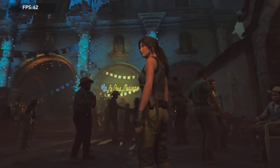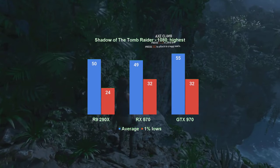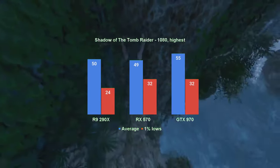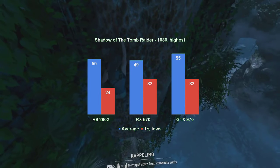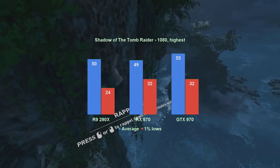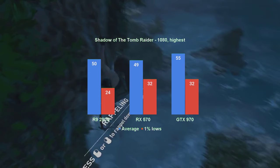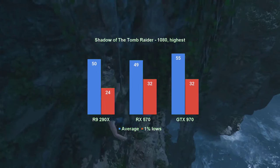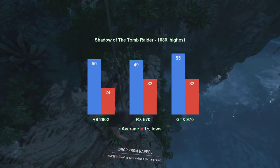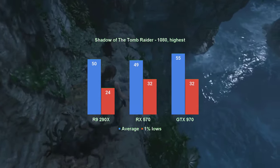For the next game we'll switch the urban jungle of Los Santos for the real deal, somewhere in South America. The R9 290X is not quite having it at highest settings. While the average FPS for the standard benchmark is adequate at 50, the 1% lows fail to go above 30. Both the RX570 and the GTX 970 average around 50 FPS, with the Nvidia card providing 6 more FPS — not much to affect gameplay by a lot, but enough to point out who leads the pack. The 1% lows of 32 is something that the old 290X can only dream of, as we'll see when dropping the quality presets down a notch.